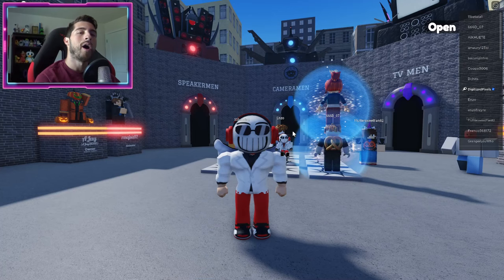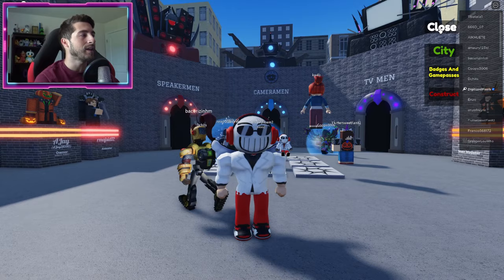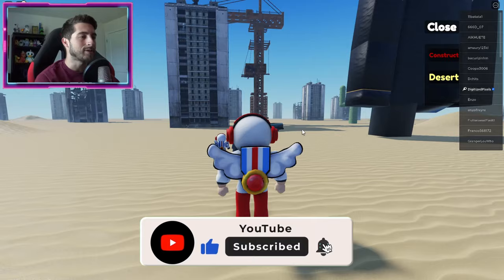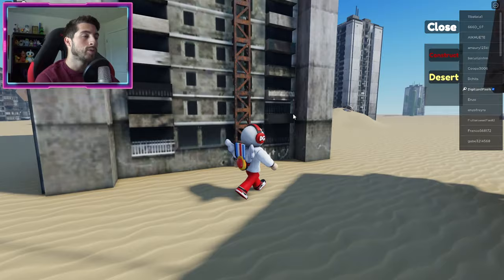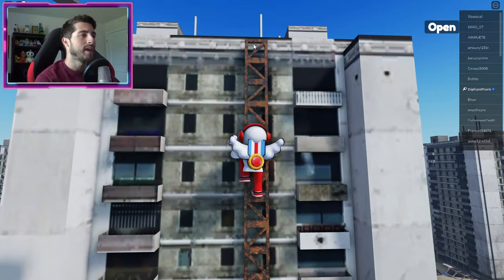To get this badge, go over to the right and click open, scroll down to the desert. Once you go to the desert, go forward towards this crane. You're gonna see this big building right here — go to the back and there should be a ladder. Climb up the ladder.